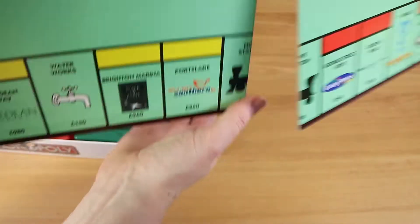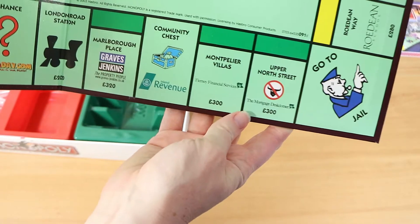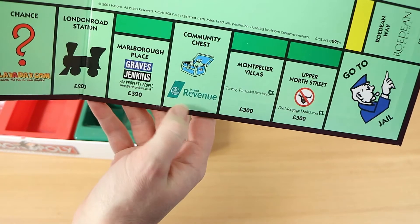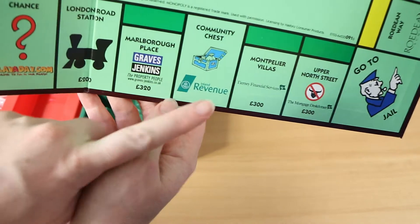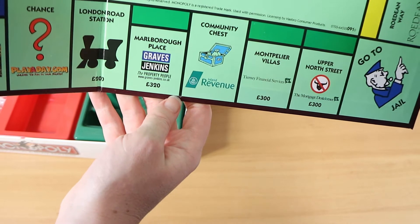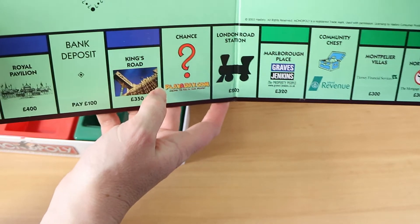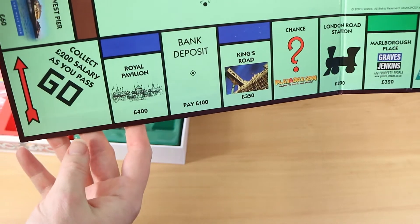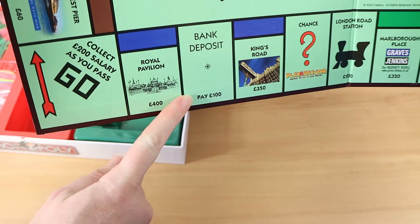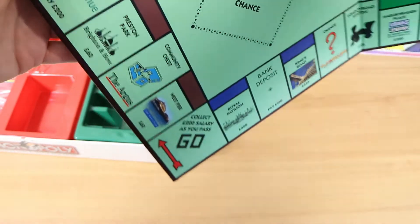Coming around past Go to Jail, the Community Chest squares aren't all the same — some have The Argus and one near the orange properties has the Royal Pavilion, while another just has the bank deposit function with no logo. The Chance squares, however, appear to be consistent.